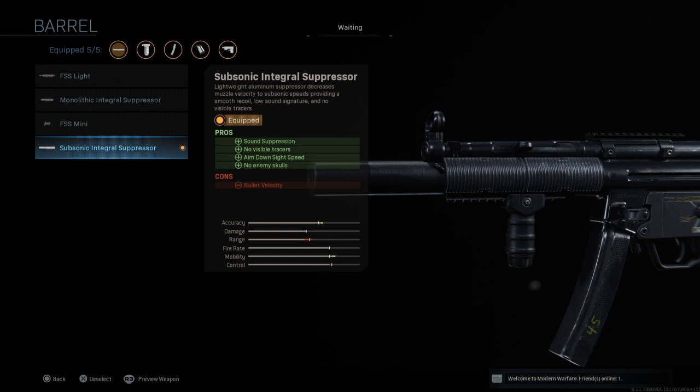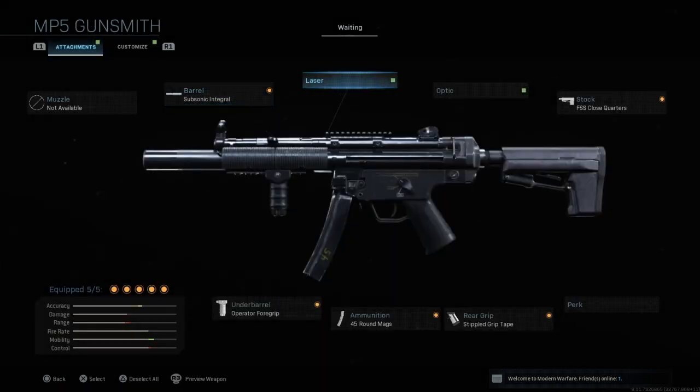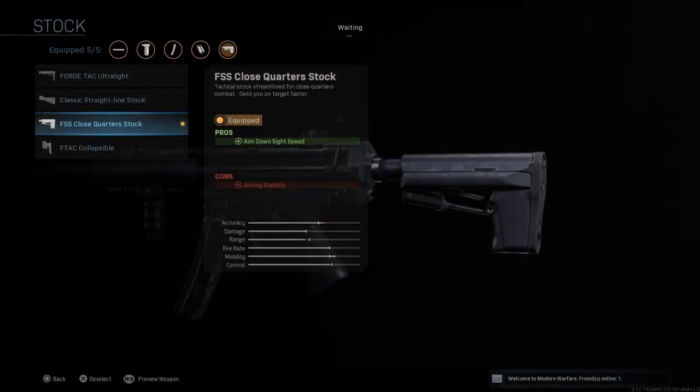The last class is the MP5, my favorite class at the moment because of one attachment — the Subsonic Integral Suppressor, the last suppressor you unlock. It gives four pros: sound suppression, no visible bullet tracers so enemies can't see your bullet stream, faster aim down sight speed, and enemy skulls are not visible when you kill them. The only con is slightly decreased bullet velocity, which barely affects range noticeably. You'll be super stealthy with this attachment. I also have the stock attachment to increase aim down sight speed even further.